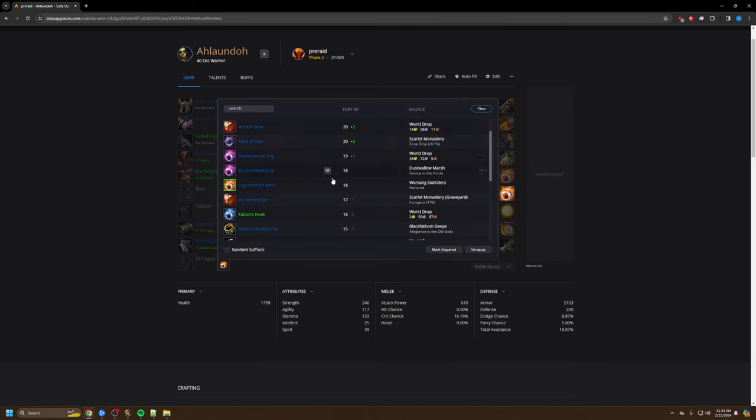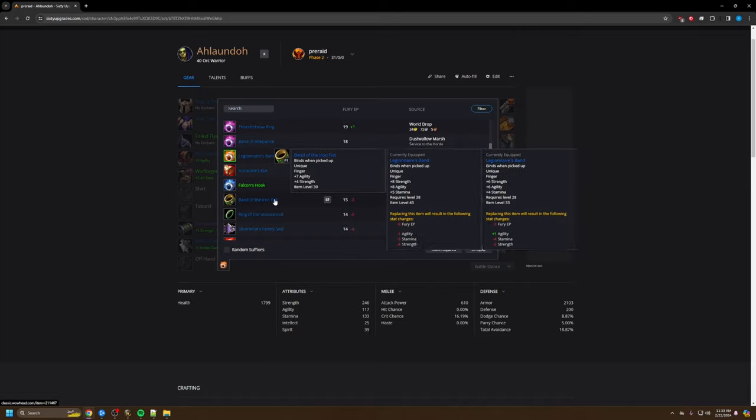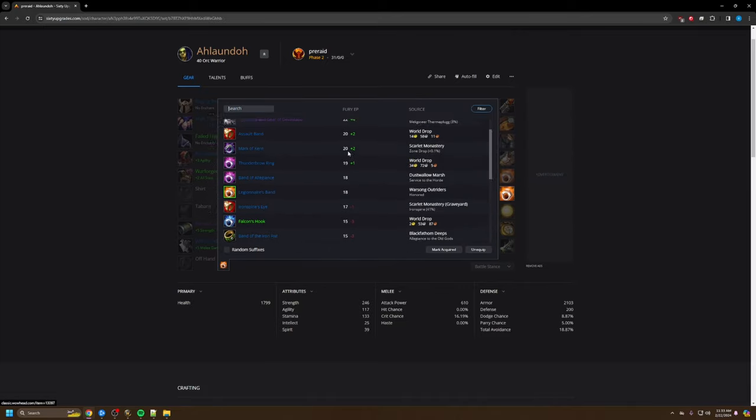The Gloves are also from the Inferalus quest. The Belt is from a rare in RFD. You also have another Scarlet Monastery item, a short quest reward, and a Warsong rep item. For Rings, if you're Horde you can get a specific ring that's still really good, and any of the other available options work fine.